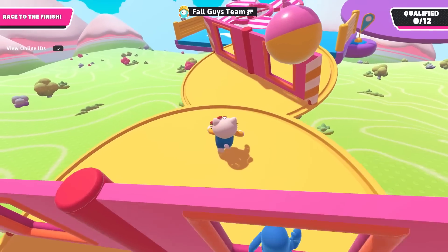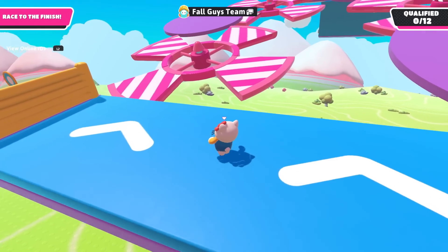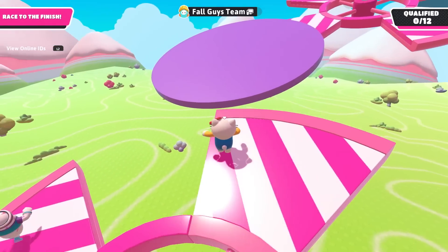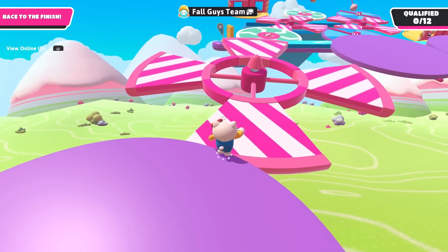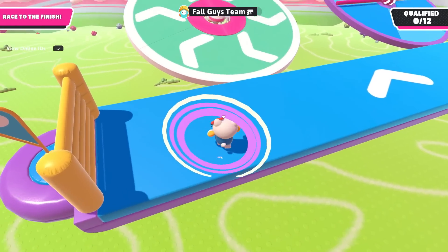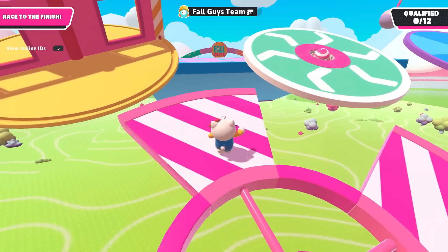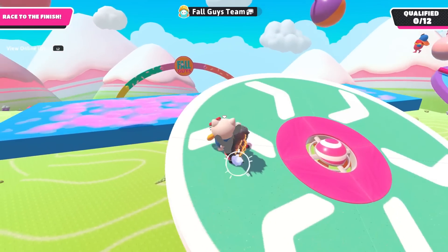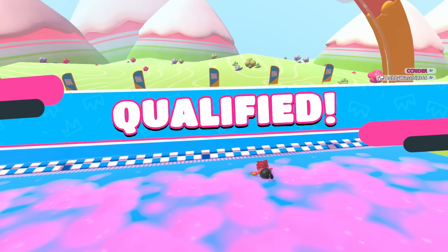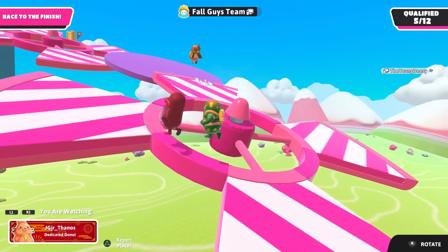We got some good finishes the first few rounds, so we can definitely do that again. It's a little difficult with this angle, but I should be able to make it across. It's going to be close, but I make it. Come on, Hello Kitty, you can do it - this is such a big and bulky costume, but it's very cute. Not a first place finish, but once again a third place finish. Feels pretty consistent! I don't mind a consistent result. That is another round done.